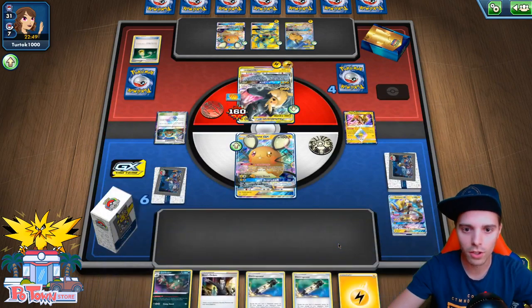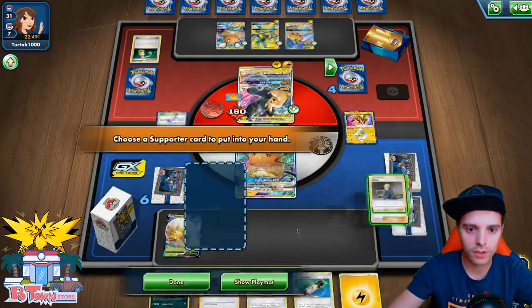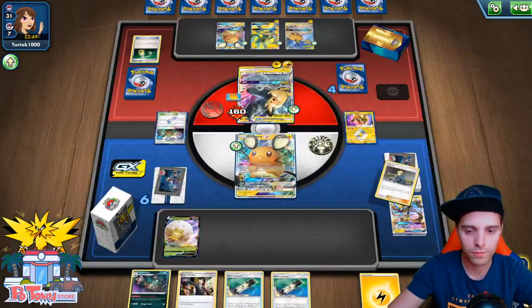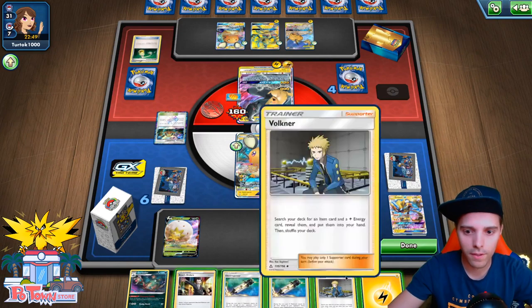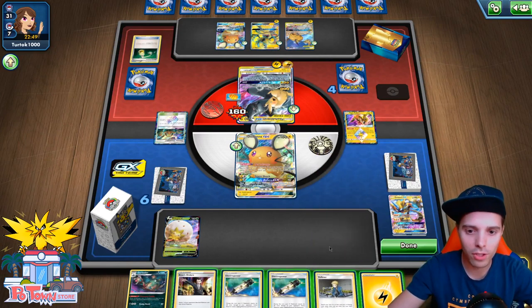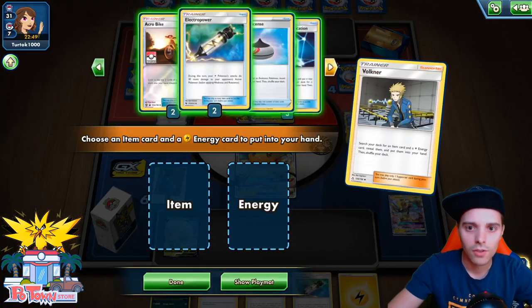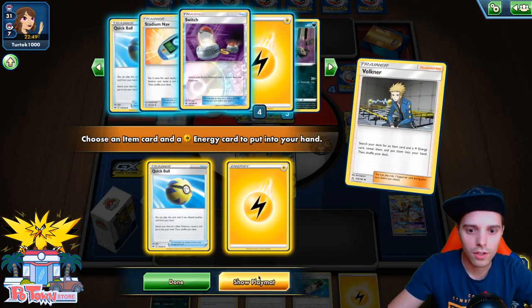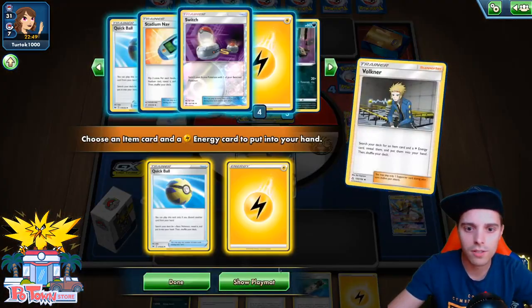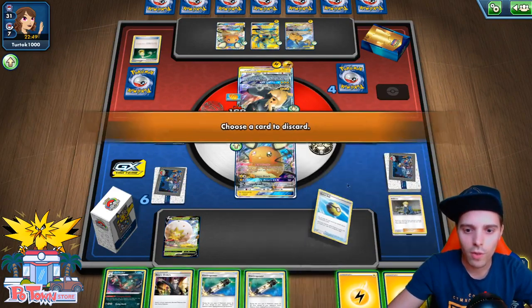Eldegoss V — we'll get back a Supporter, which is totally awesome. And we get back a Voltner. Now the funny part is we need to Voltner, Quick Ball, and draw manually into some good stuff, which is gonna be scary. Quick Ball and the Energy — do we put the Energy in the discard pile? Yeah, that ups our chances to get what we want. So let's go for it: Quick Ball, get rid of that, finding the Dedenne first.